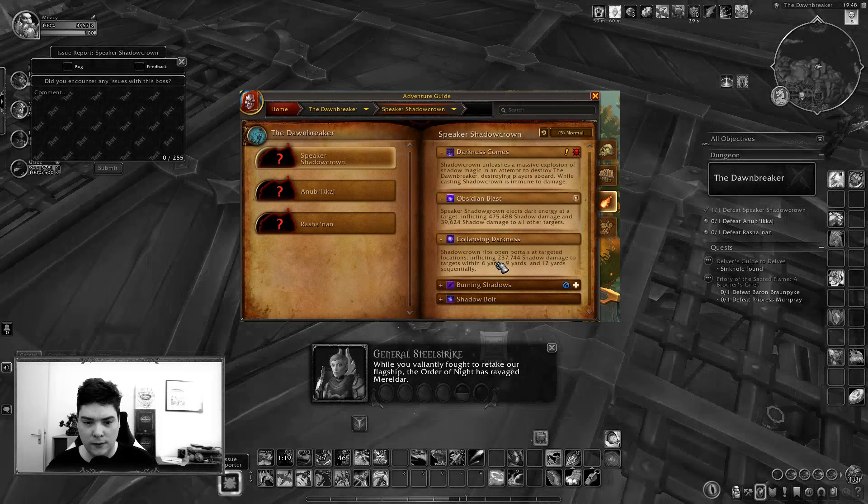Collapsing Darkness rips open portals at targeted locations, inflicting damage to targets within 6 yards, 9 yards, and 12 yards — sequentially. So those were the expanding circles. I like the way this is described with 6, 9, 12 yards sequentially, because this isn't the first time we've seen an expanding ring. We have it right now in Halls of Infusion, and one of the bosses in Vault of the Incarnates has the same thing. But this is a good way of describing it in the journal.